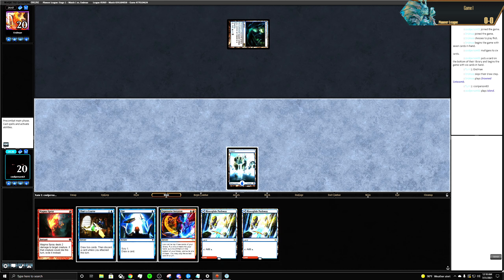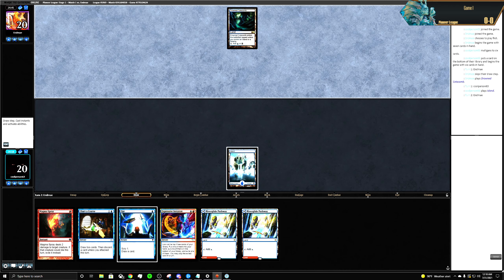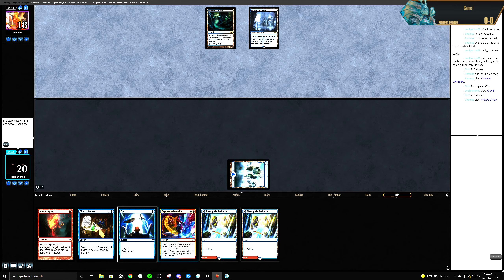Let's play the Island just in case we draw a check land. Looks like we're playing against Blue-Black Control here. Let's see if they let us Opt.